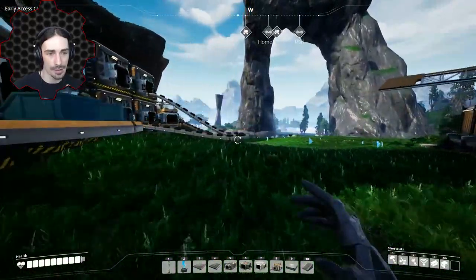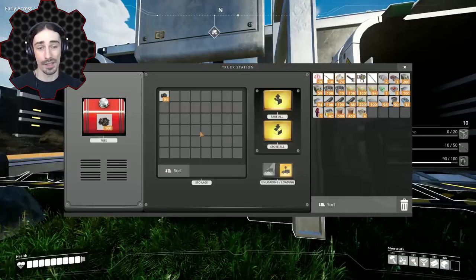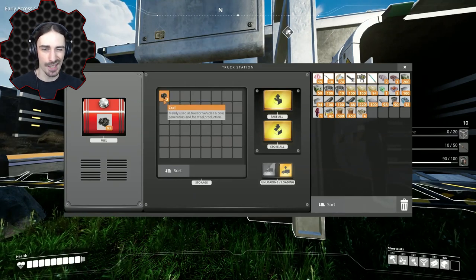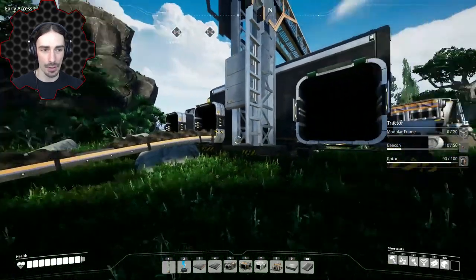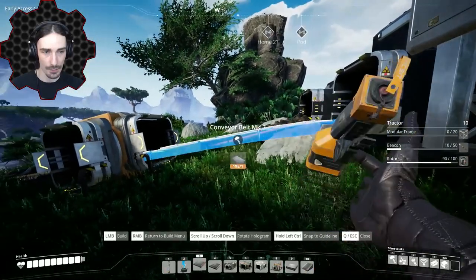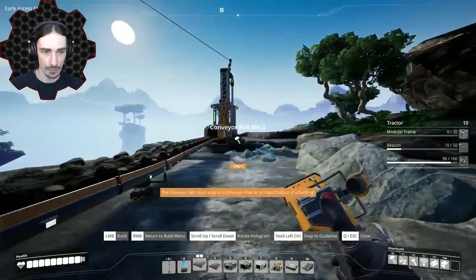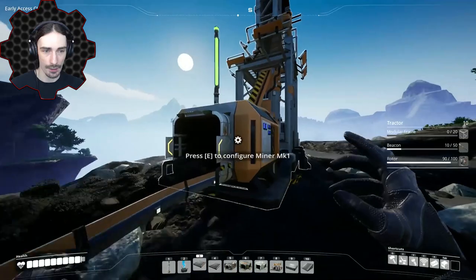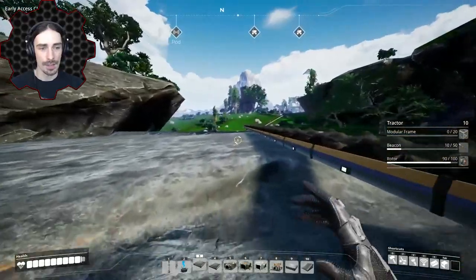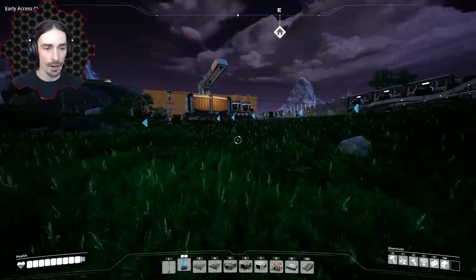I go back to the coal miner to increase efficiency. The tractor was only picking up about 100 coal per trip because the conveyor was a bottleneck. I upgrade all the conveyor belts to mark 2, and now the pure coal node is producing at full capacity - 120 per minute. That should be more coal than the system will ever need.